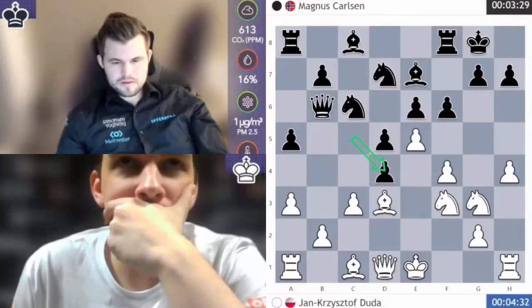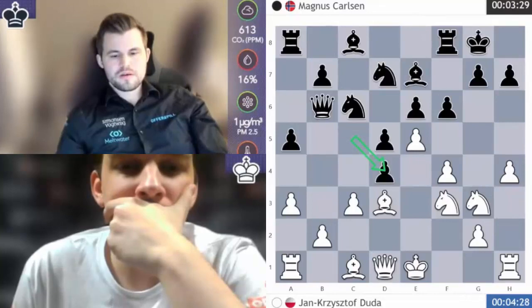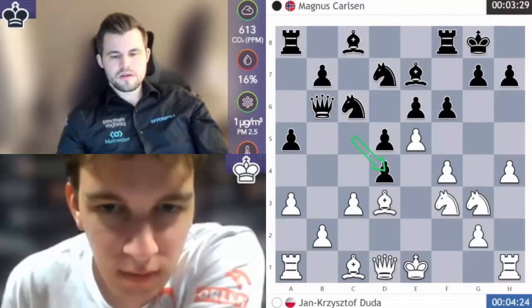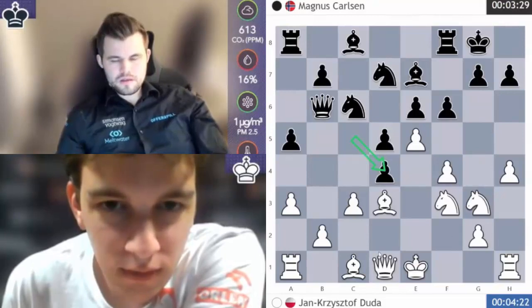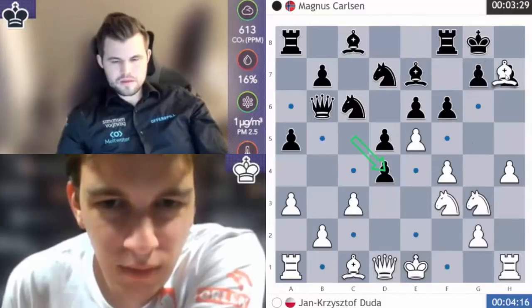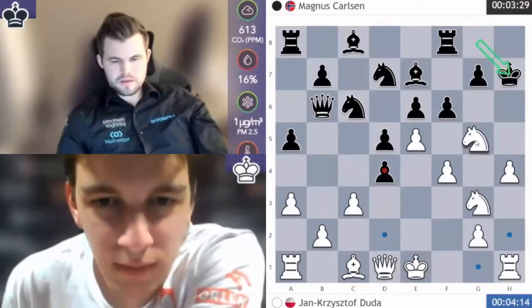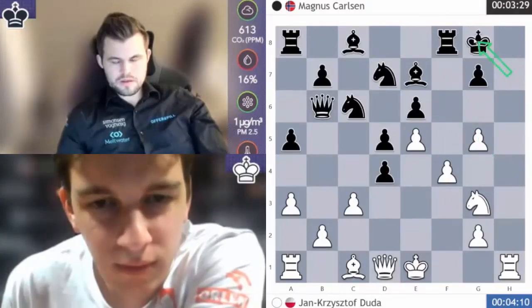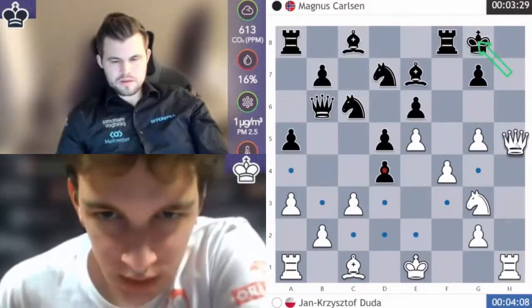At the same time, if Black gets the sequence cd, cd, fe, fe, rook f3, then White is in a lot of trouble because the position might just fall apart. So after cd, the big question is: can White sacrifice on h7 and then go Ng5 check? That's a big question — counting on this Fg8, Queen h5 idea.